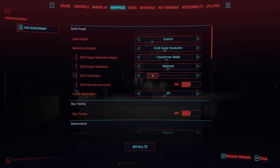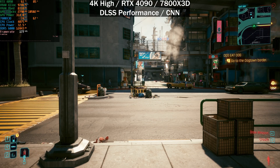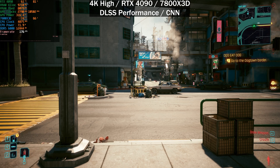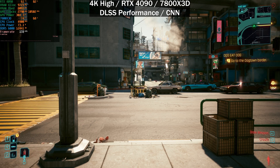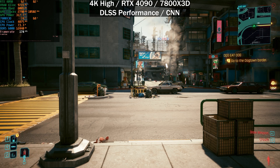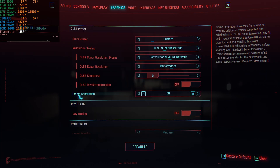Testing DLSS performance with the CNN model, we're getting similar results to balanced — but we're starting to become a little more CPU-bound. GPU usage is sitting at 82% in the top left corner, and we're at around 175 frames per second.